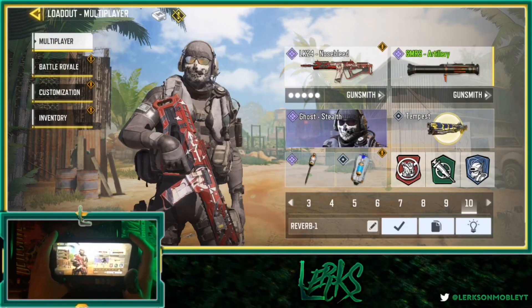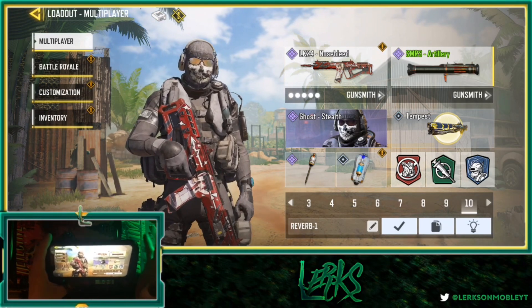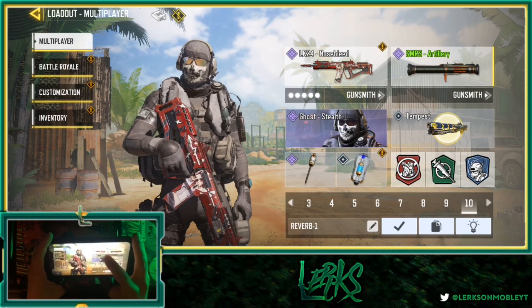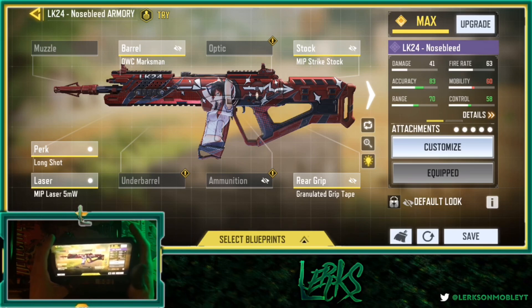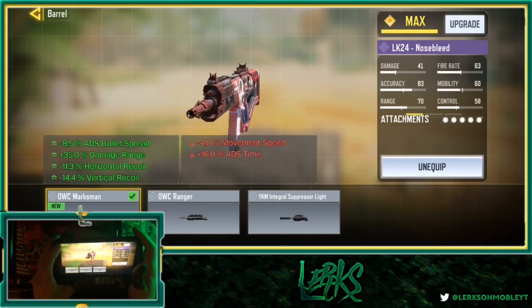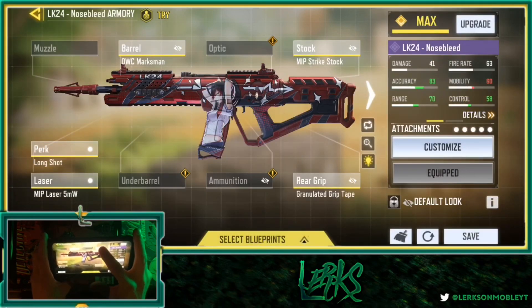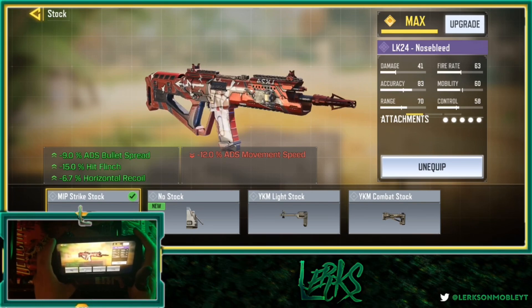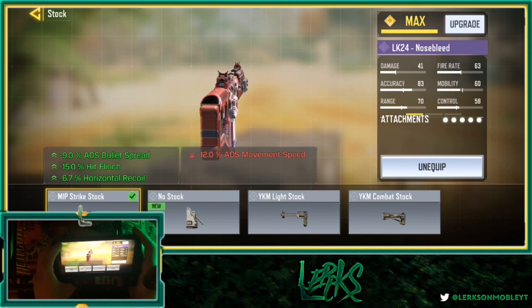This isn't going to be one of those 'this is the best LK24 gunsmith' videos — really this is just the build we used to play a couple of matches and had the most fun with. Getting straight into it, we're using the OWC Marksman barrel for the boost to mobility and overall range. For the stock, I'm using the MIP Strike Stock — it reduces ADS bullet spread, hit flinch, and horizontal recoil. Best one out of any of these in my opinion.